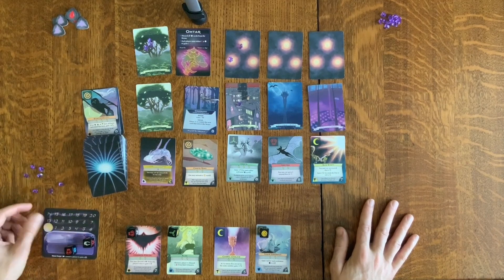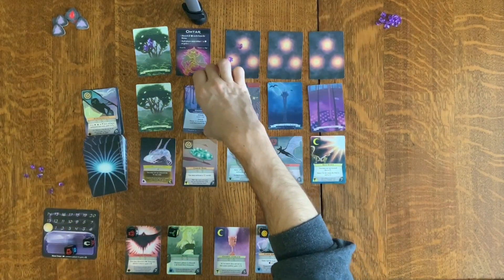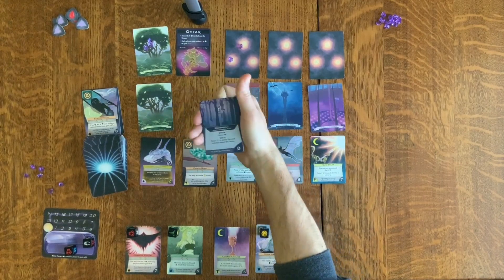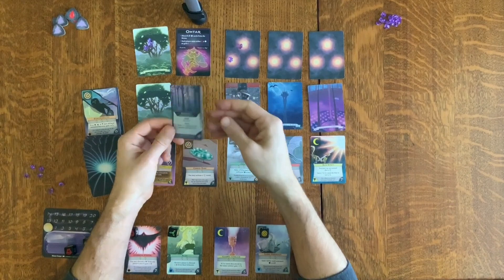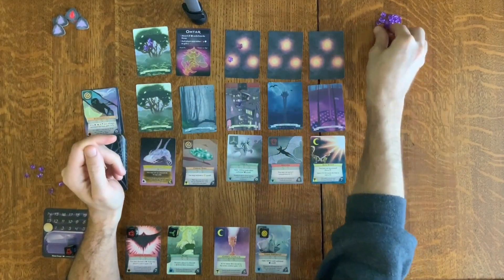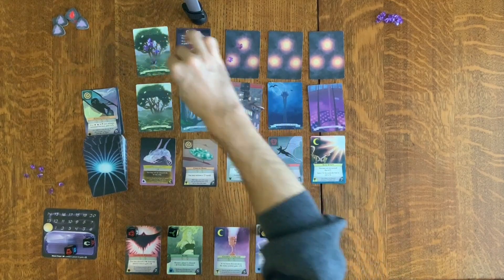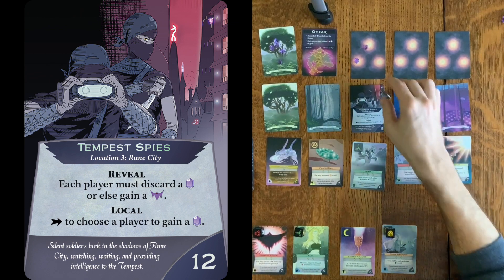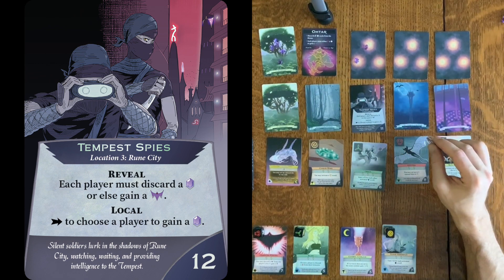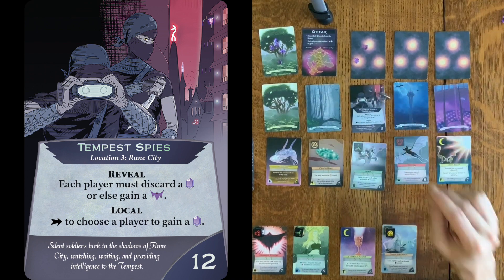Let's spend all of our energy plus a mana and defeat Maraja — she tried to tempt me into her little cabin, but I said stranger danger. We're on a new location: Rune City. Making fast progress here. Reveal that — Tempest Spies, fresh out of G.I. Joe. When Cobra went out of business, they went to Rune City.